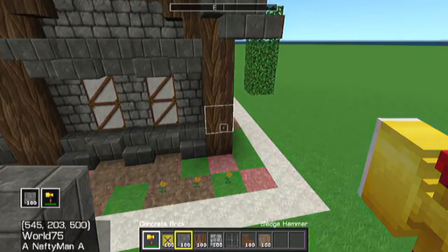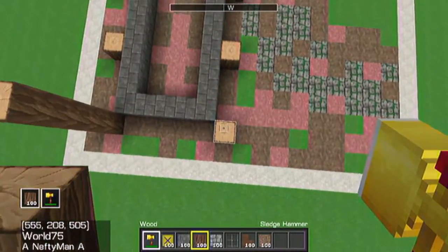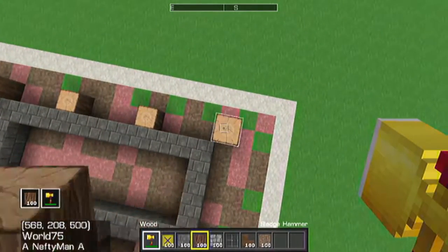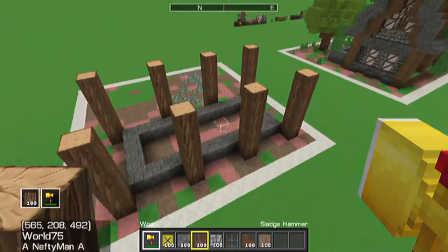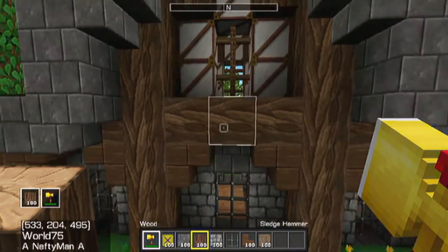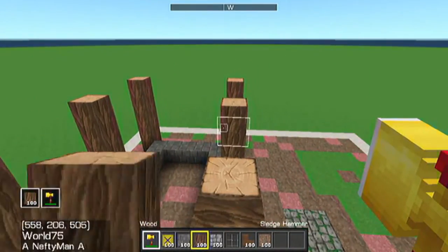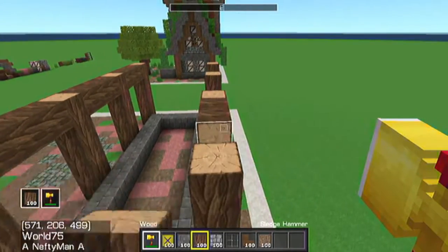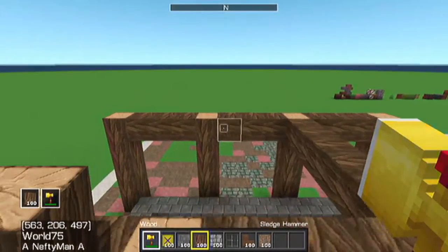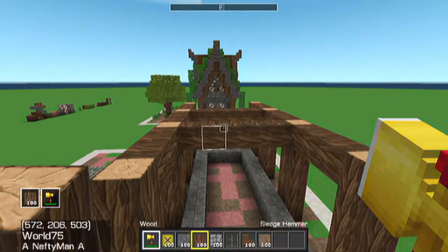Next thing we're going to do is bring these wood pillars up about four more blocks — one, two, three, and four — and then just go around. There we have it. You're going to want to connect all of them except on the width sides, which are going to be a little different. You're going to want to connect it like this on both long sides, and for the inside I always like having cross beams — I think they look fancy.